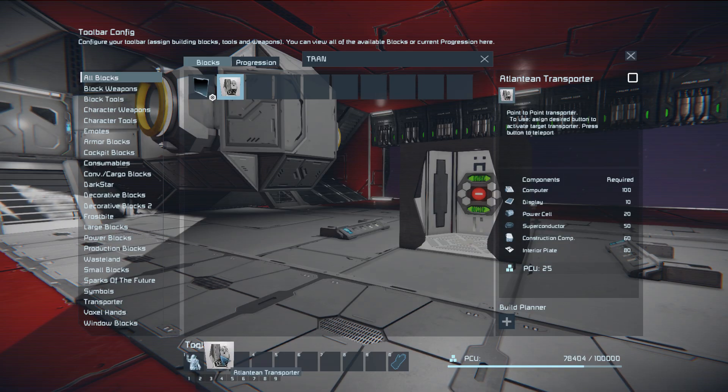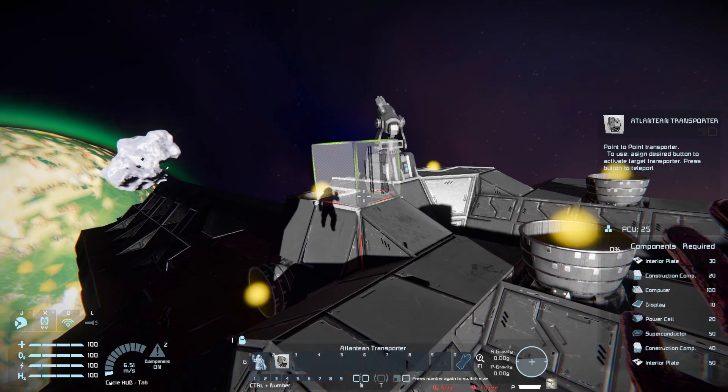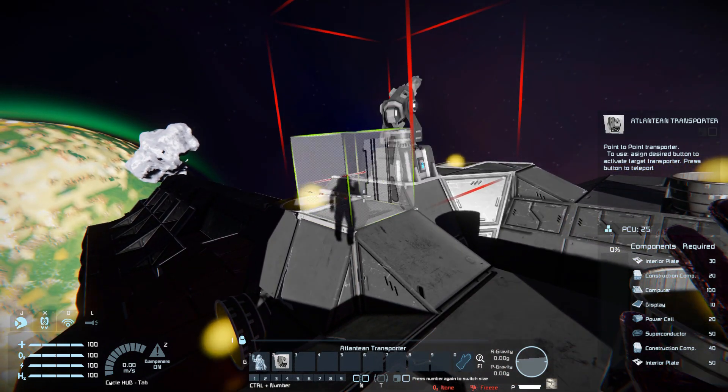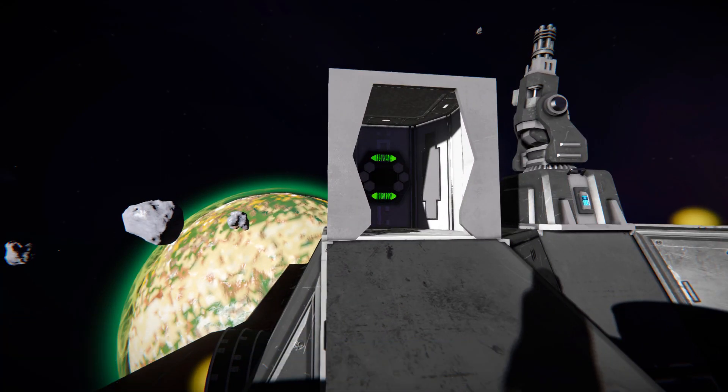We'll just drag this down, come to the outside of the ship, find a suitable place to plop this down, rotate the block around, and there we go — we're now ready to set up the transporter.